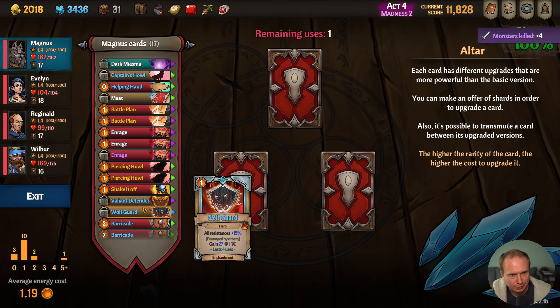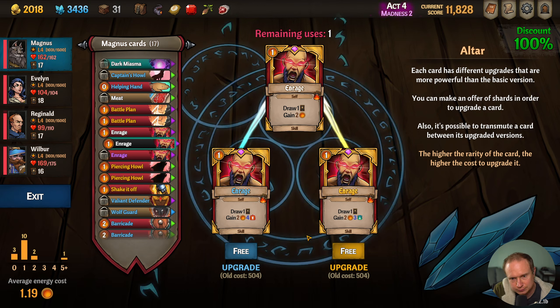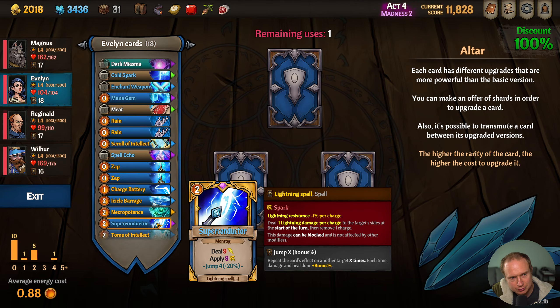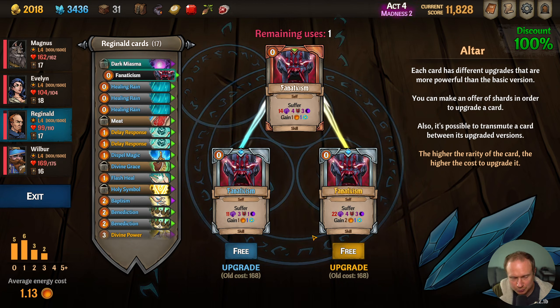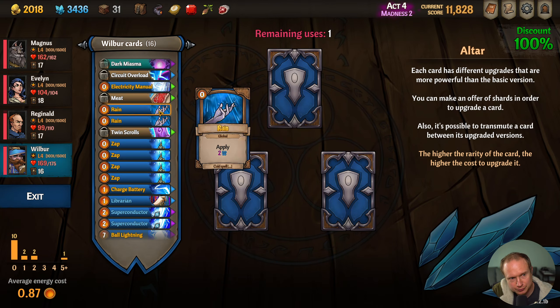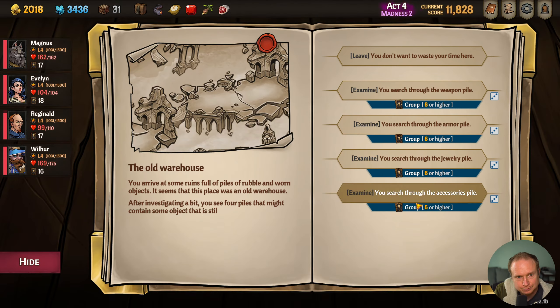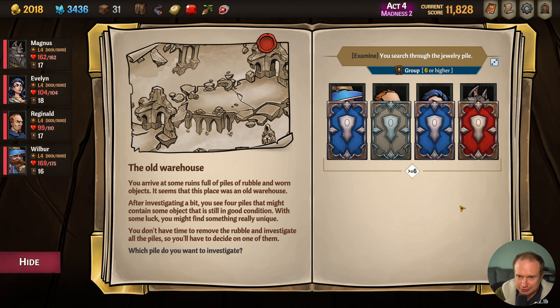Alright, upgrades — when in doubt, upgrade and enrage. I guess they are not meaningful upgrades but that's okay. You have nothing to upgrade. You have Fanaticism to upgrade — let's have it do more. I think we can heal through most of the problems. Picking the upgrade wasn't that useful. Alright, we always search through the Jewelry Pile because we can get that Superconductor Ring.